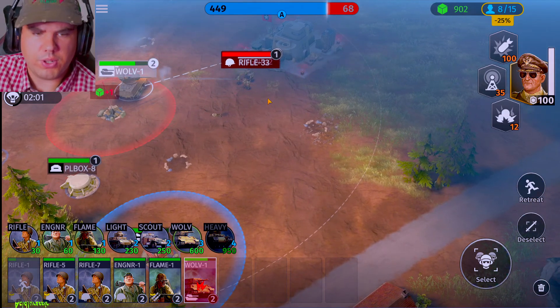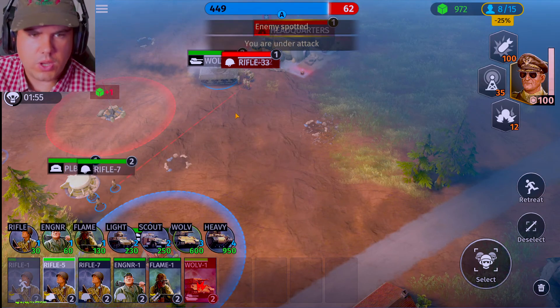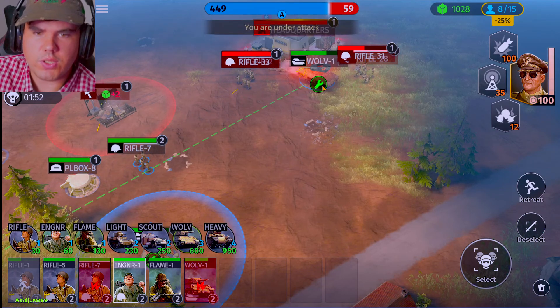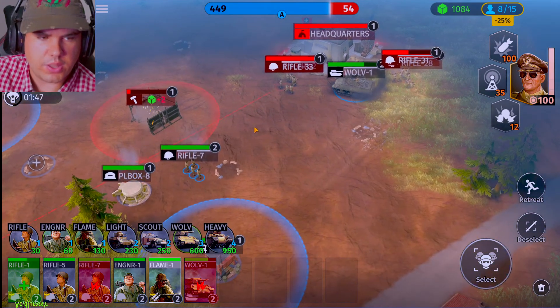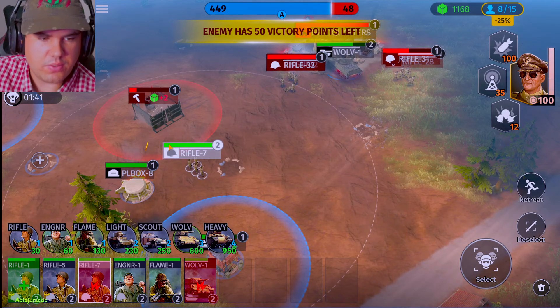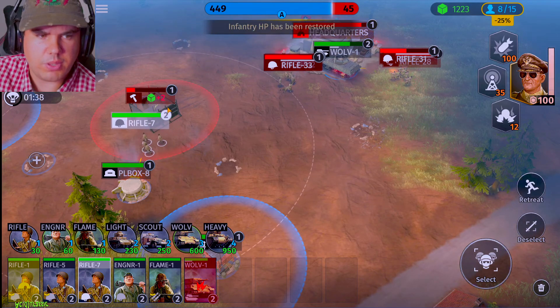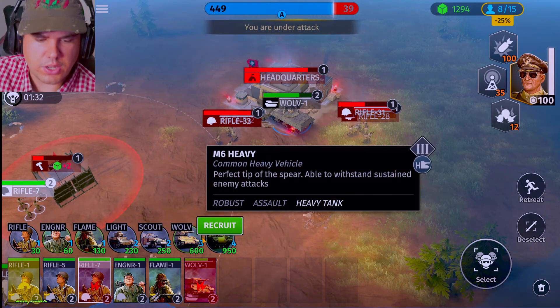Wolverine, focus on the building and then we'll get the infantry in to focus on everybody else. Engineering squad, you come over here to the Wolverine and heal it up. Flamethrower squad, you take on that. It looks like our pillbox is actually attacking their building. Squad seven, if you guys move a few inches — okay, that doesn't actually stop their building. So that's good to know.